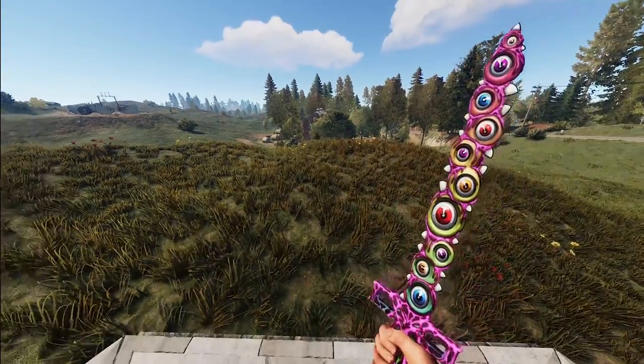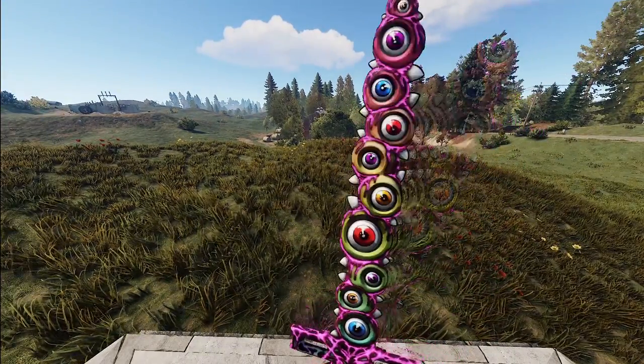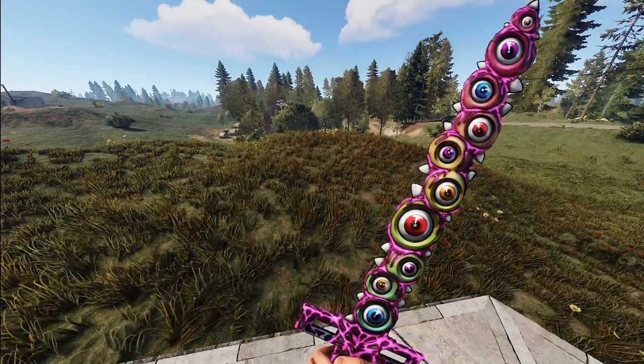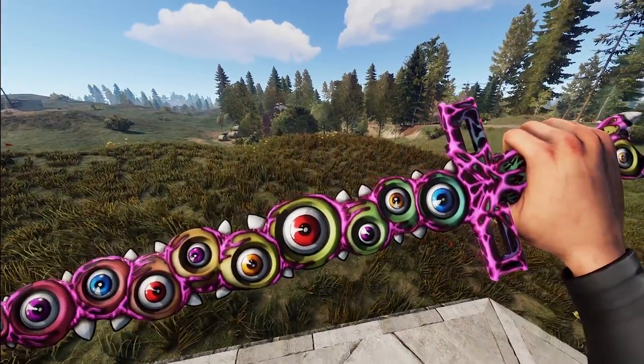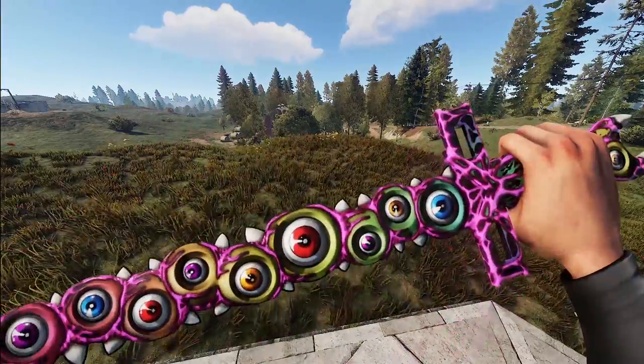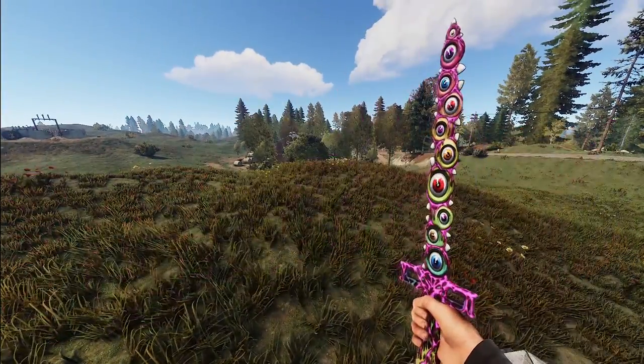We've got a really crazy looking sword for you, and it's honestly looking back at you. It's named 'Look At Me,' so there you go — it definitely fits. This crazy thing does have a glowing version, so we'll be sure to show you that here at the end.